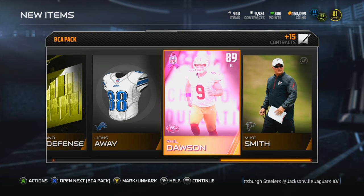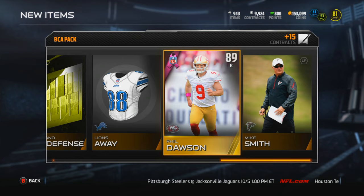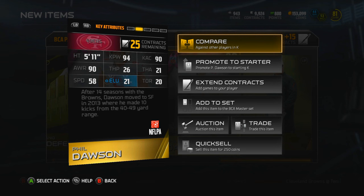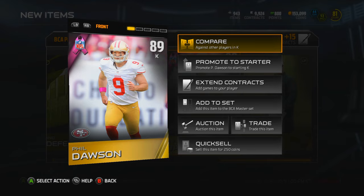Phil Dawson - whoa, he actually goes for a whole bunch, that's actually a good BCA card and he's a really solid kicker. A lot of the kickers go for a ton - like Sean Suizum goes for like 30k, he's in the collection. I don't know exactly if Phil Dawson goes for a lot, I haven't been looking at the auction block lately. I haven't played too much, but I got a whole bunch recorded that I need to just get out to you guys.